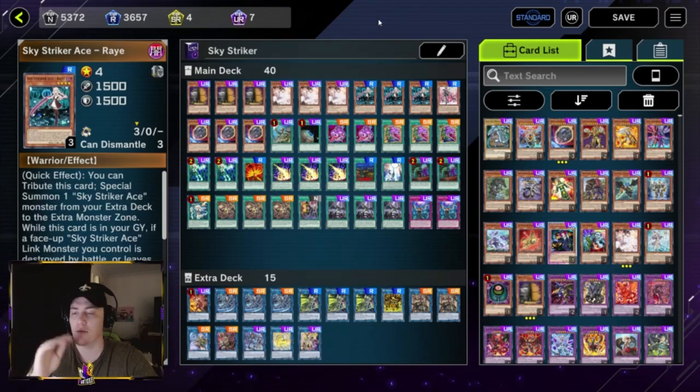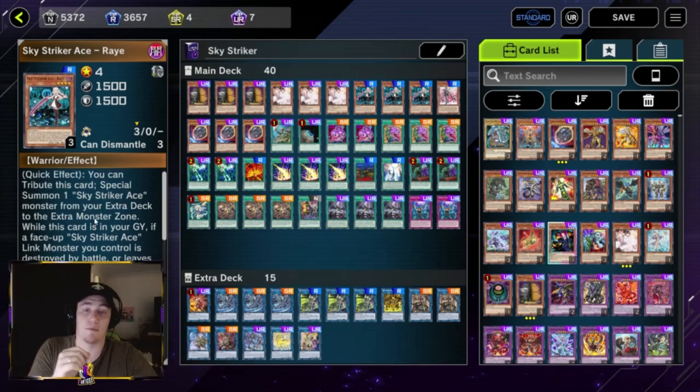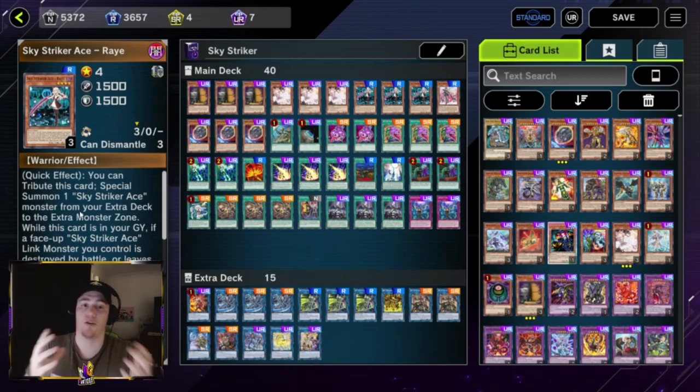Then we're going to play three Raye — this is your main monster. Sky Strikers are all about link ones, so you just use this one monster to make your links. You can quick-effect tribute Raye and then special summon one of your link monsters, which lets you dodge things like Imperm, Veiler, and Maxx C so you can prevent them from drawing a card. The strongest Raye effect is her secondary effect: while she's in the graveyard, if a link monster leaves the field by your opponent's card effect or is destroyed by battle, Raye will come back from the graveyard. You can then use her quick effect to summon another link monster on your opponent's turn.